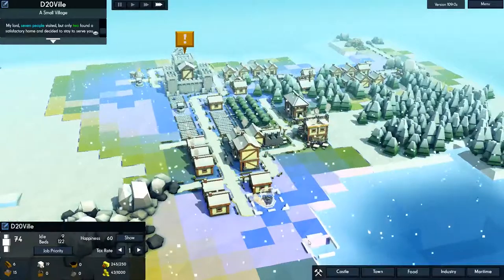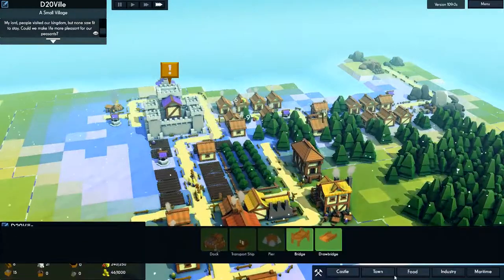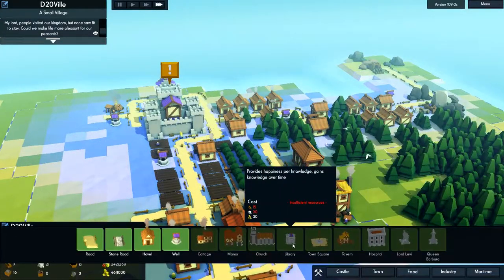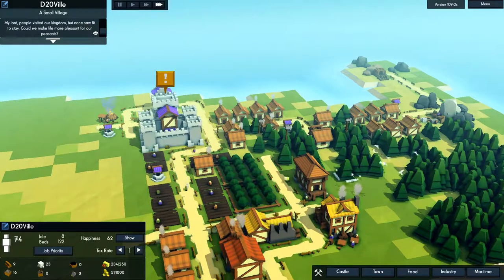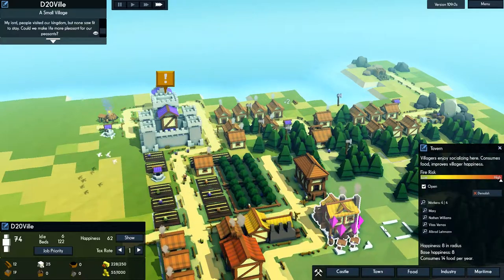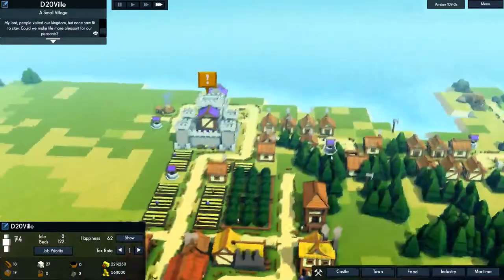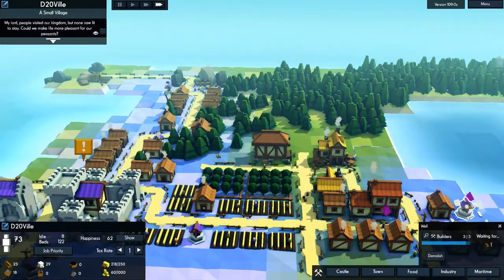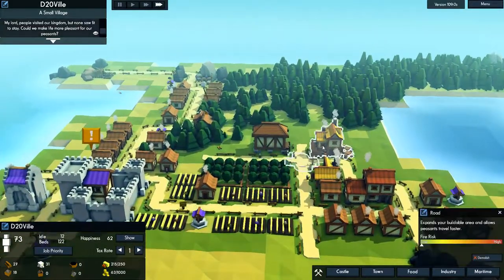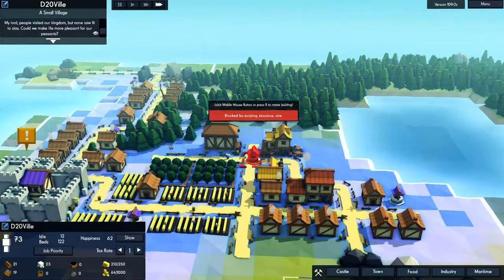We've got 122 beds, we've got the tavern, we've got the gold for it, we've got room, and we're very close on the stone. The happiness has jumped up — wouldn't you, as a medieval peasant harassed by dragons and plague? No Maslow back then. Maslow's hierarchy was like... where do dragons fit on that? Well, no one needs dragons. You can have a library now.